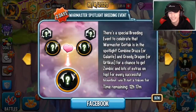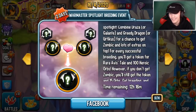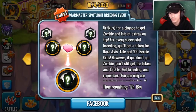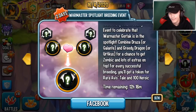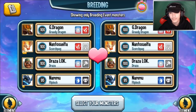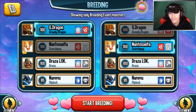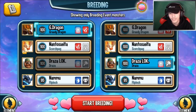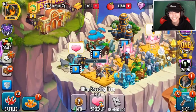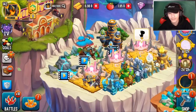Unfortunately I only have one room slot open on this monster. But there is a War Master Spotlight breeding event, which is nice because it gives heroic orbs. If you don't get Zombic — which is the breeding target — you still get 15 orbs, but if you do get it you get 100 heroic orbs, which is amazing. The breeding combination is Draza and Greedy Dragon. I went ahead and started breeding — the result was one day and nine to ten hours, unfortunately.